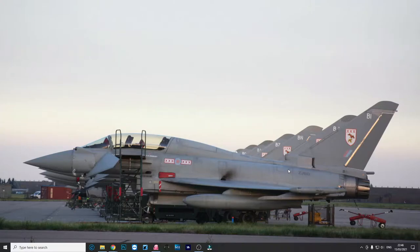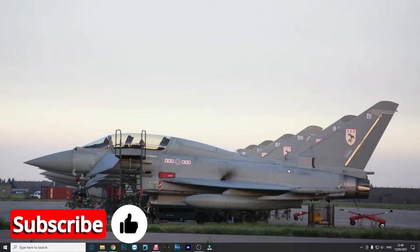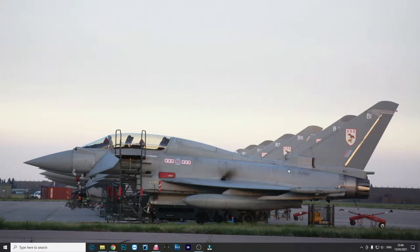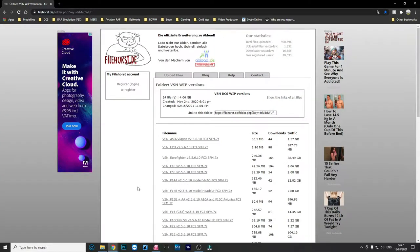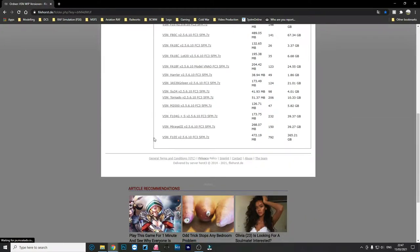Hello and welcome. I enjoyed doing the last mod video so much I thought I'd do another one. In this one I'll be covering the VSN F-104G/S mod. It can be downloaded from the same page I provided in the description of the last video, but I'll add that to the description for this one as well. Go to that website and download the VSN F-104G and S.